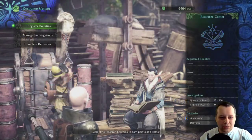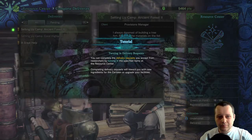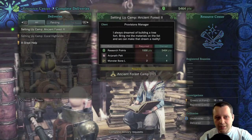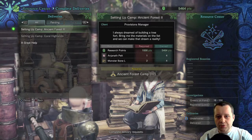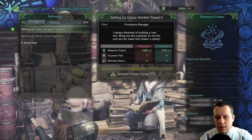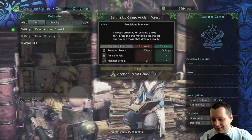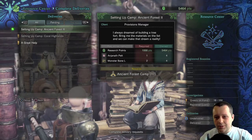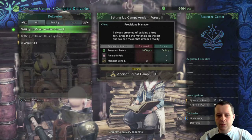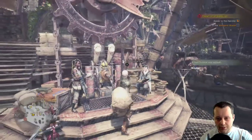Now go to complete deliveries. As you can see, there is a delivery for setting up camp — Ancient Forest camp 2. You need 1,000 research points, one Ianata reward, and two monster bone large. Just deliver the items and the camp will be created. Now you can go for the quest.